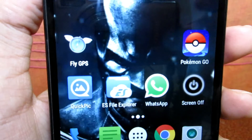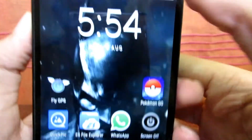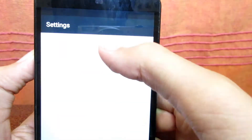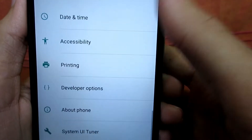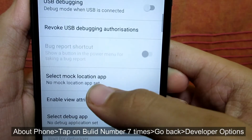Firstly, watch this video and then go into the description box below to download the Fly GPS app. After you have downloaded it, go to your device settings and scroll down till you get to Developer Options. If you haven't enabled Developer Options earlier, go to About Phone and tap Build Number 7 times.